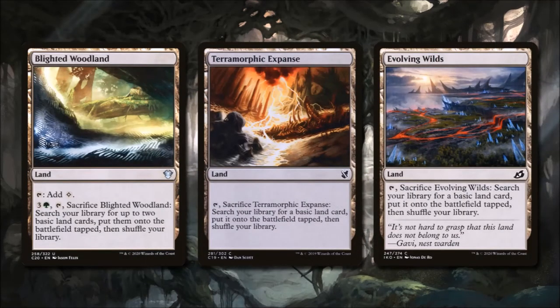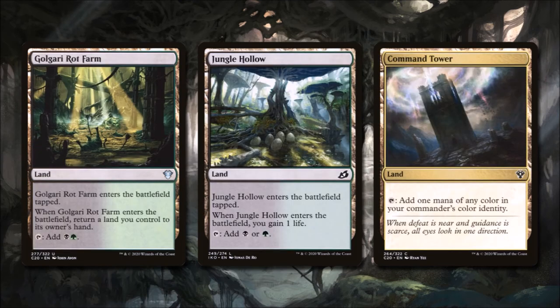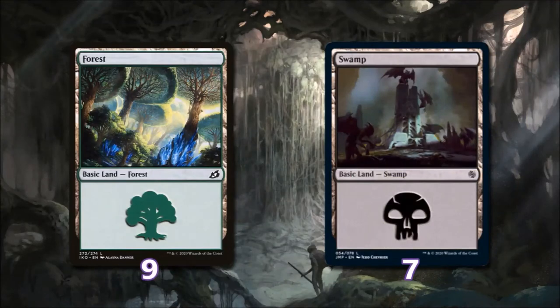Now let's look at the mana base. We're running Blighted Woodland, which taps for colorless and can be sacrificed for three and a green to search for up to two basic lands and put them onto the battlefield tapped. Terramorphic Expanse and Evolving Wilds can each be tapped and sacrificed to fetch a basic land into play tapped, helping us fix for cards costing double black or mixed colors. We're running Golgari Rot Farm — it enters tapped, we return a land to our hand, and it taps for one green and one black. Jungle Hollow enters and we gain one life; it taps for either color. Command Tower taps for any of our colors. We're running nine forests and seven swamps.